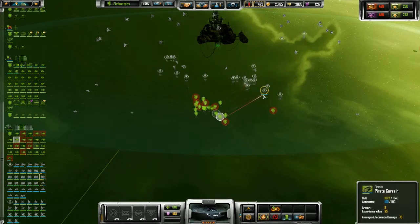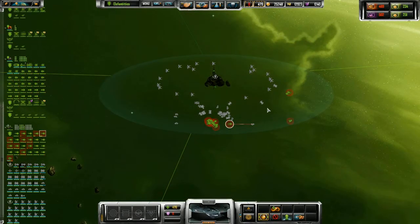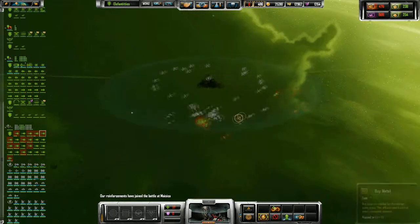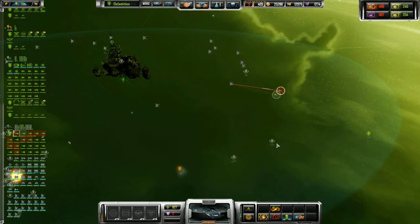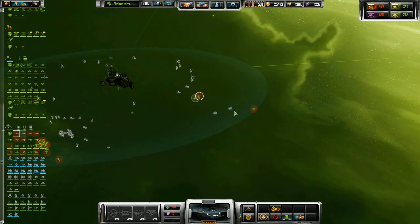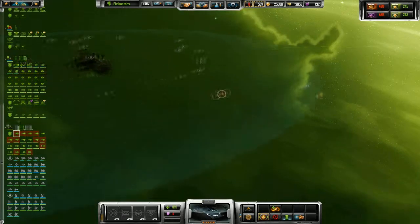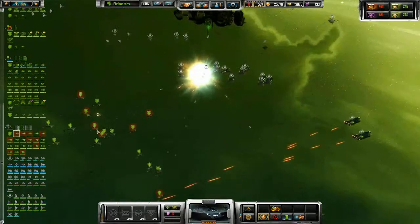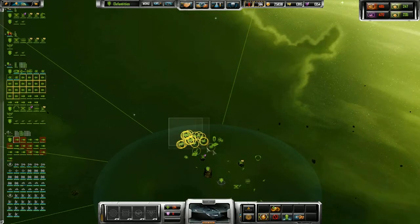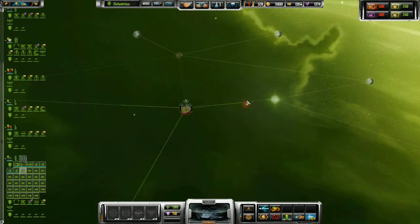Is that green yours? Yeah, that green is mine. Where the hell did you build that? It's expanded from down further south. And for whatever reason the influence is taking up over there — it might actually get through this time. That'd be good. They've got a ton of defense platforms over there. Finally got it through.